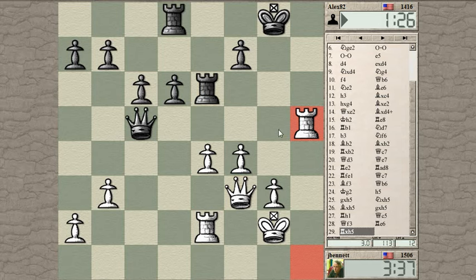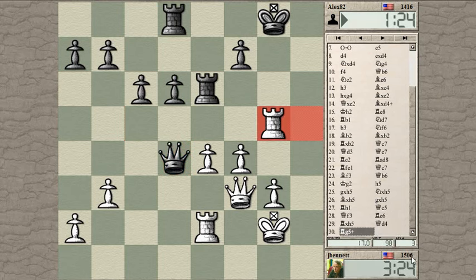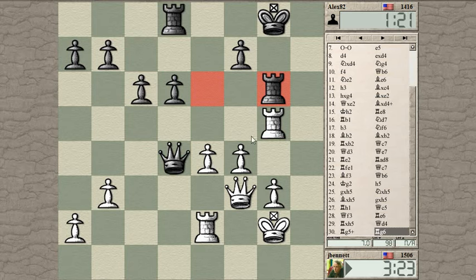Rook here check, queen here — looks like I'm invading. Queen here check, he blocks with the rook. He's got pressure on my e-pawn here, which is a bit disconcerting. I have to be careful. Okay, that relieves some of the pressure.